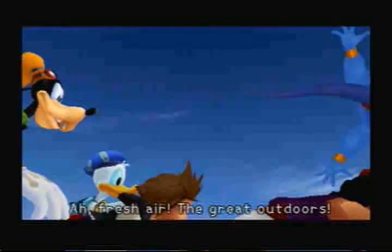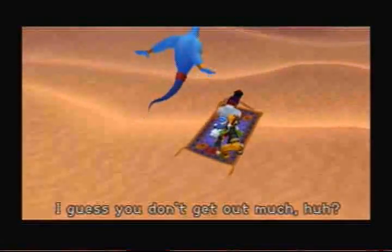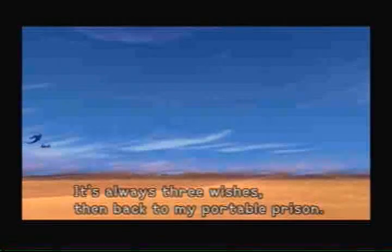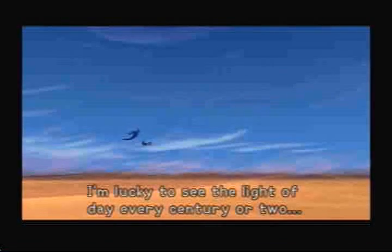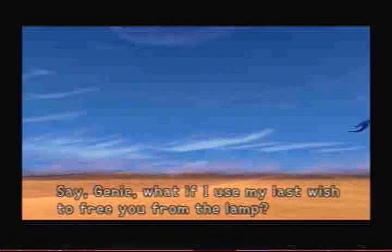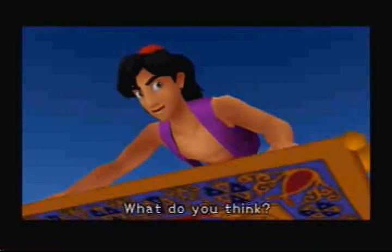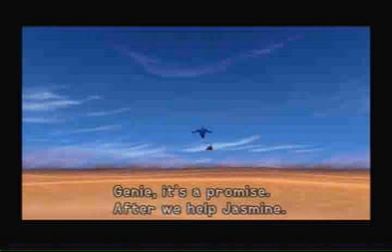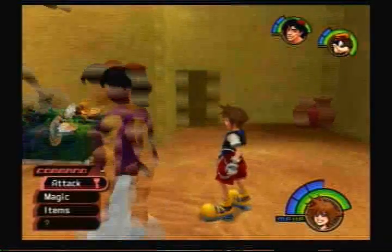Anyway, more cutscene. "Fresh air, the great outdoors!" "I guess you don't get out much, huh?" "Comes with the job — phenomenal cosmic powers, itty-bitty living space. It's always three wishes, then back to my portable prison — I'm lucky to see the light of day every century or two." "Genie, what if I use my last wish to free you from the lamp?" "You'd do that?" "Genie, it's a promise — after we help Jasmine." This is a really rushed storyline — you're going through the entire story in about five minutes.